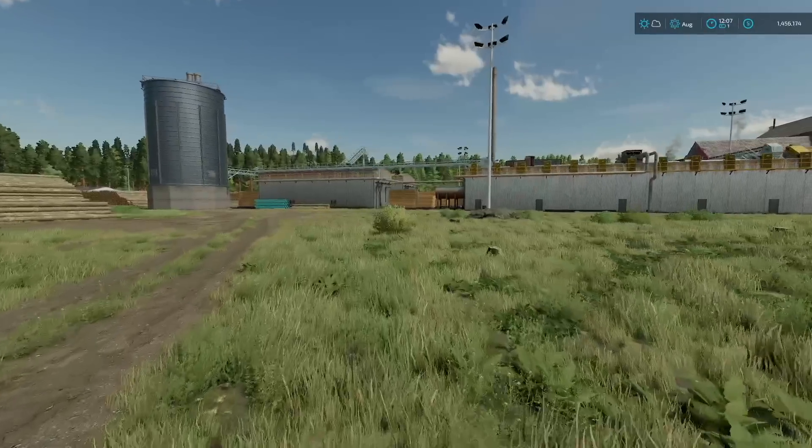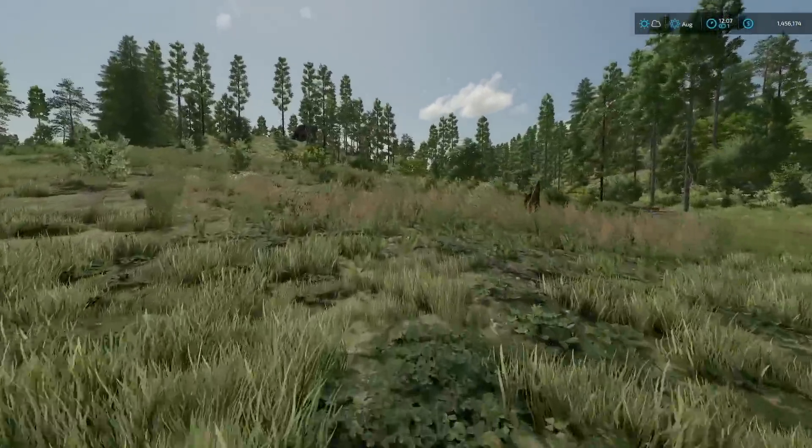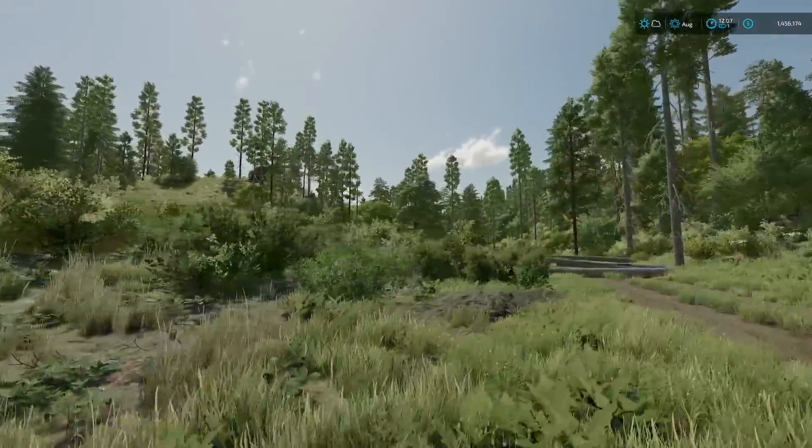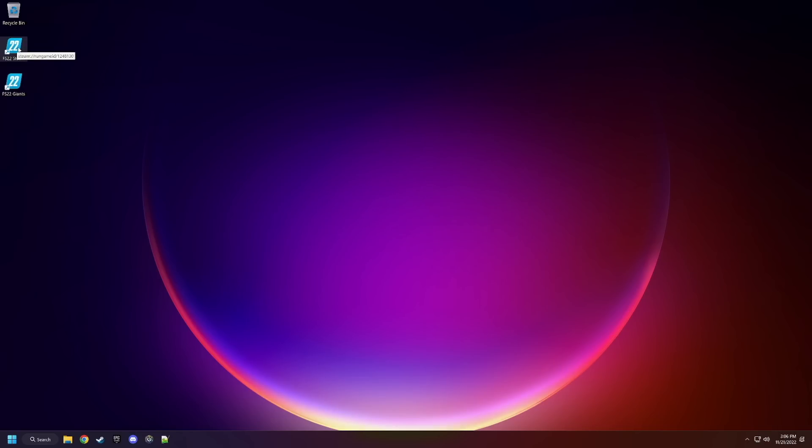Word of the wise: never accidentally delete your own Komatsu. It's gone. And now Farm Sim has crashed. Why does it always end up like this?